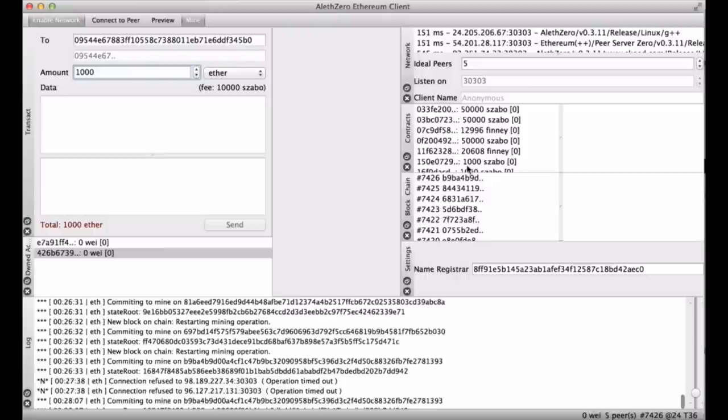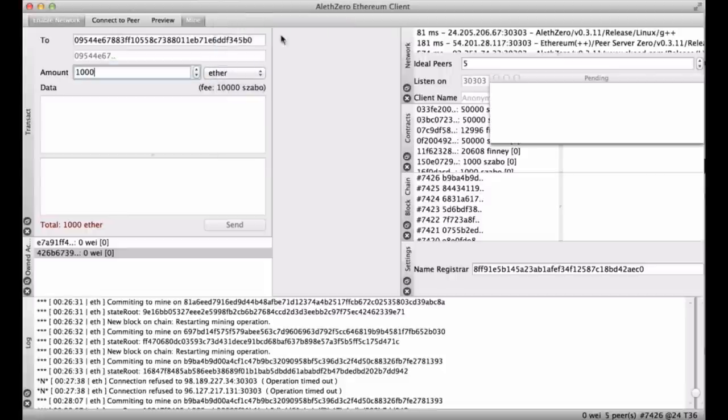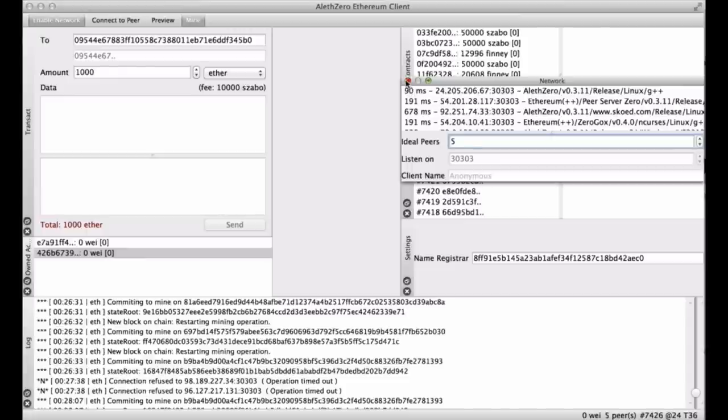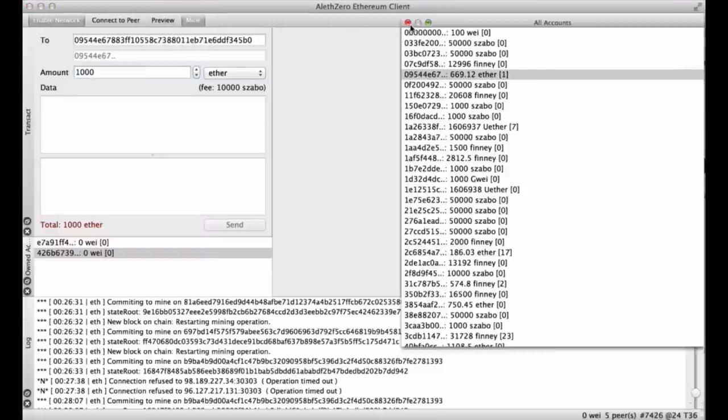It looks like you closed the pane. To get it back, if you right-mouse-click on the top pane area next to mine, you can get them back — pending and all accounts. Though I'm not sure where all accounts went — I can't see it anymore.